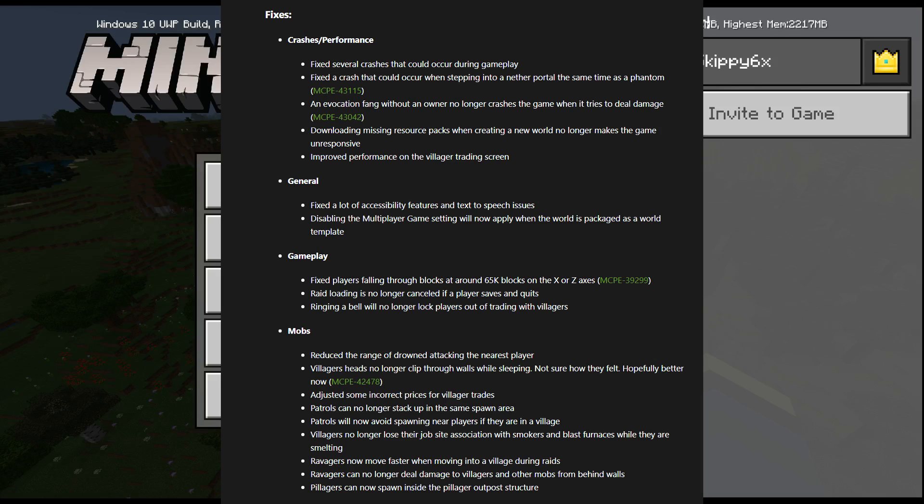Fixed the crash that could occur when stepping into the nether portal at the same time as a phantom — these phantoms have been messing things up in Bedrock. When they go on a nether portal, you're in big trouble. An evocation fang without an owner no longer crashes the game when it tries to deal damage. Downloading missing resource packs when creating a new world no longer makes the game unresponsive. Improved performance on the villager trading screen.